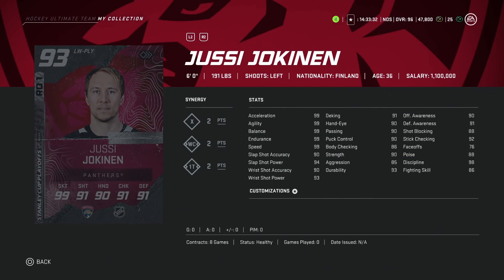Following him we've got the 93 overall Jussi Jokinen — 99 skating across the board, shot power in the mid-90s, accuracy is 90. This is a great card; 2-1T as well. Hand stats all at 90, awareness stats at 90. This is a very well-rounded winger card and there are a lot of them out there right now. If this one is going up against others that cost more, the stat improvements aren't going to be all that much. But this is a very good card including the synergies: 2X, 2WC, and 2-1T. Very interested in this card.